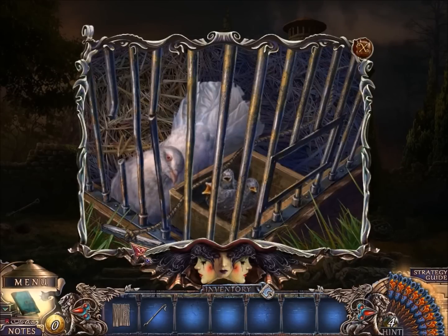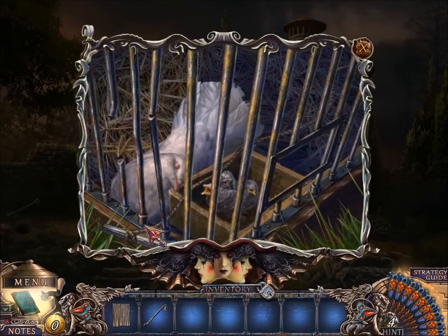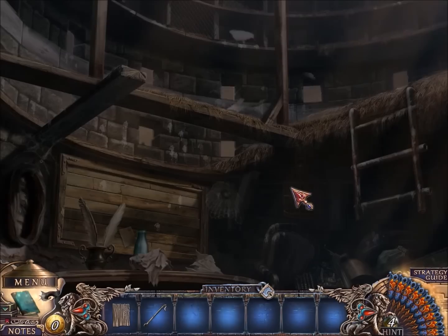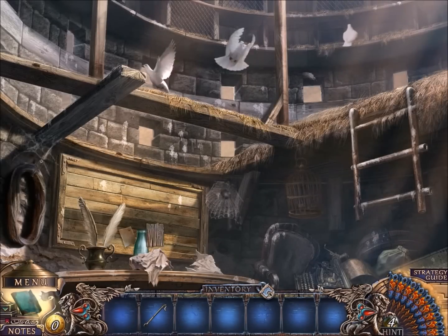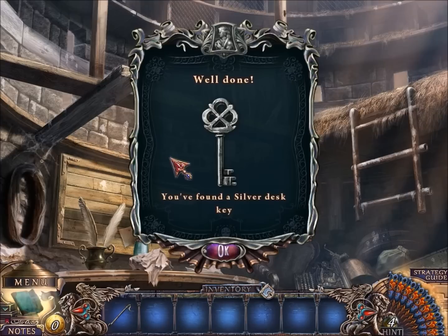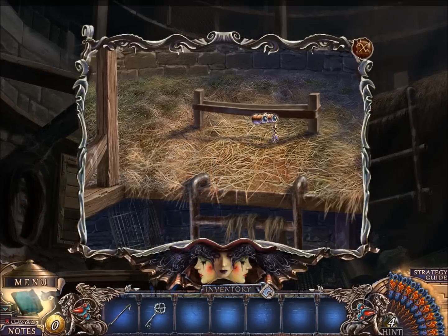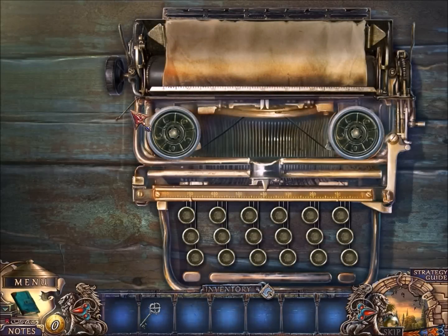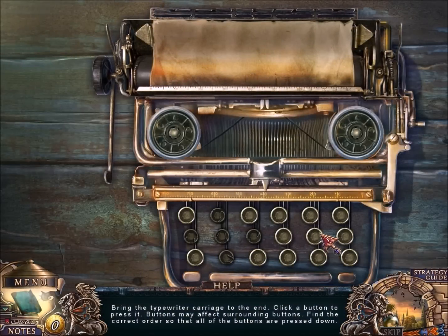Now that the dove is happy — happy dove — we can pull this and go inside. Too many birds, get rid of the birds. Okay, better now — I can get this key. And I need something to open that up, and I need to use this here for a puzzle.